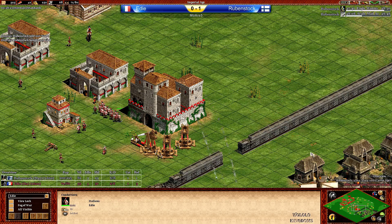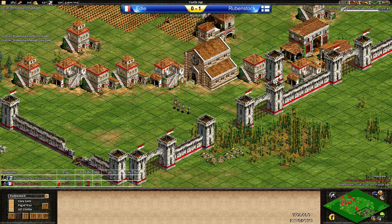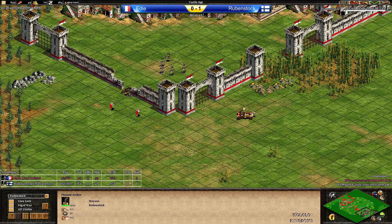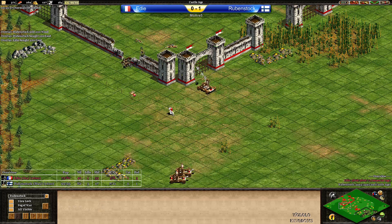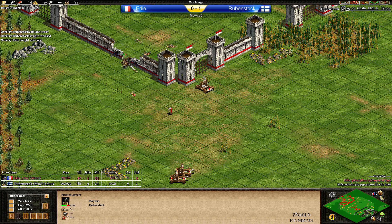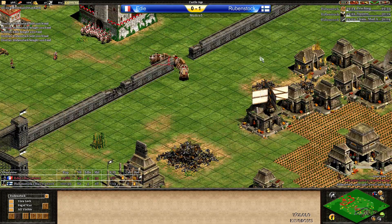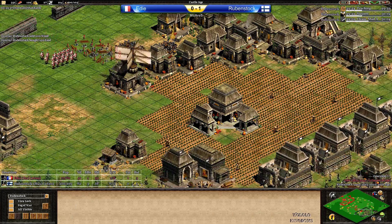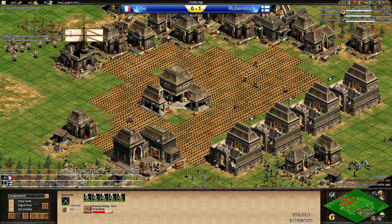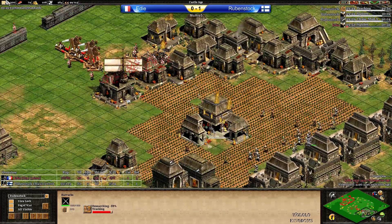Eddie with a nice push — a lot of content on the field. Resources still looking okay. The Mangonel is trying to find the Plumed Archers — possibly one or two conversions. That's one per monk. The Mangonel should take care of the rest. This Mangonel is going to take care of the Plumed Archers well on the front. In the meantime Rubenstock is losing the castle. Trebuchet is moving in. Condottiero moving in. Rubenstock has 18 military units but 34 from Eddie, and those are Eagle Warriors. Tracking Squires, Champion Armor coming in. Monastery also coming up.